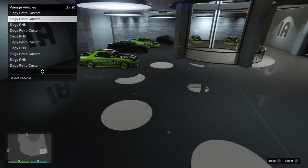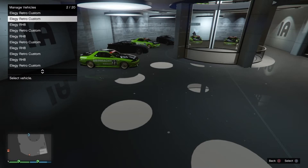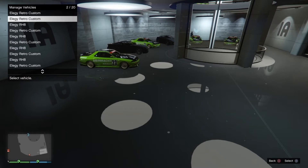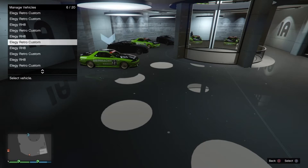To do this you will need a CEO garage with a mod shop. You're gonna need a friend, and you're gonna need a Lester job — like a heist job from Lester on your phone — so you're gonna need to start up a heist and at least have that on your phone.